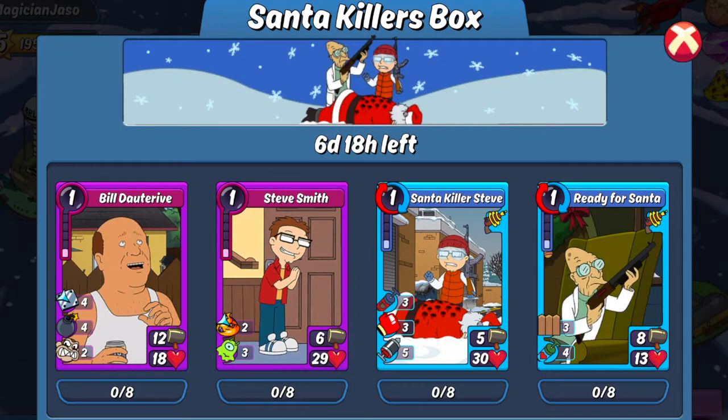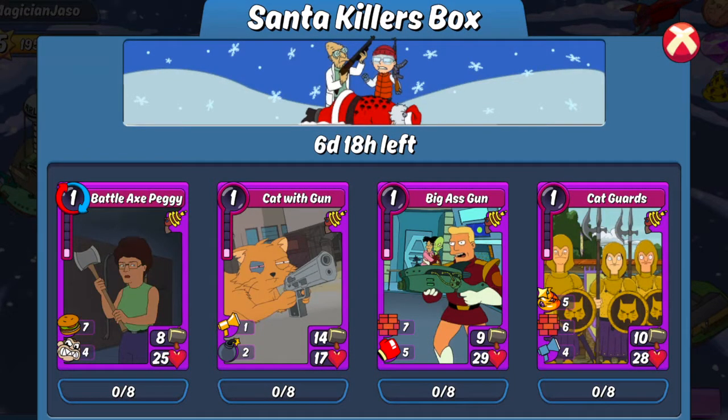That's going to do it for my review of the Santa Killers box. On the whole, I'd give it a 3 out of 5 stars. It does have a lot of the good armed items in there, so if you need to finish out your arm deck, it's not a bad box to pull into because all of the items are great to use. However, the legendary pre-combo Battle Axe Peggy, as I said earlier, I find her lacking — she just isn't going to be very useful outside of the armed bonus, and then maybe on a King of the Hill Siege Island. And when it comes to the epic pre-combos, only one of them is even worth keeping. The other one is barely worth its Watts. That's why I give it a 3 out of 5 and not a higher score.